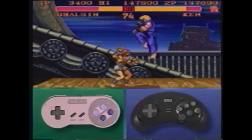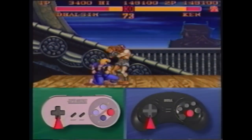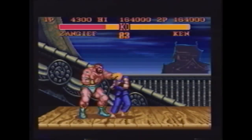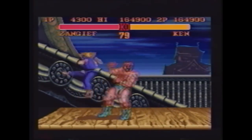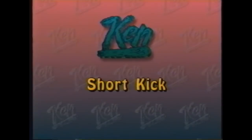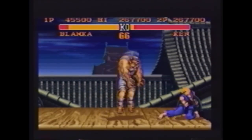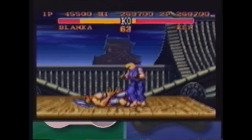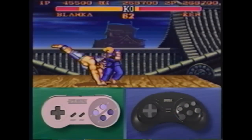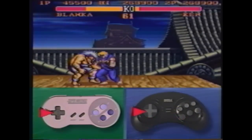Jump at your opponent, hitting this precise spot at the back of the head. Then, pressing the low forward kick button, immediately follow with a Hurricane Kick. If timed correctly, no character can counter your Short Kick strategy. After knocking down a character, get in close, and at the precise moment that your opponent rises, kick him with a high short kick, then a low short kick, followed by a Dragon Punch.